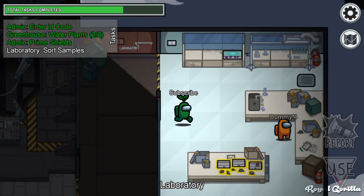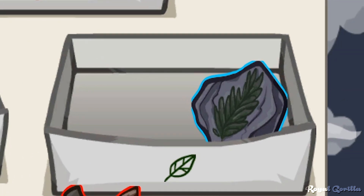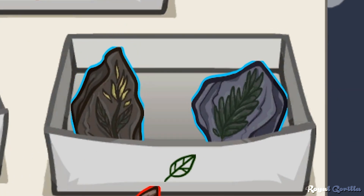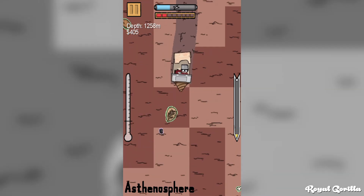Finally, in the laboratory in Mirror HQ, you'll be able to find this fossil. That fossil is actually taken from another InnerSloth game, Dig to China, where it's just an item you can collect.